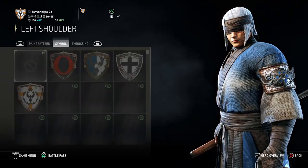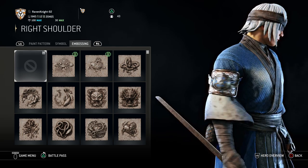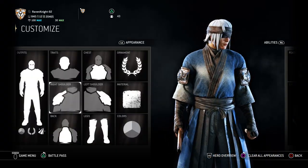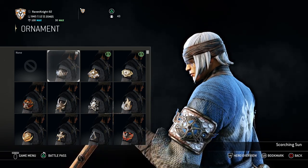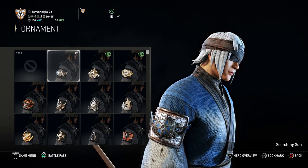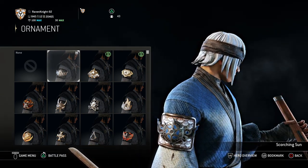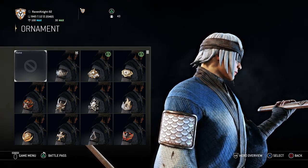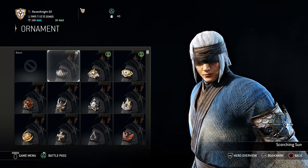Next, for left shoulder and right shoulder, you don't need anything because you've got an ornament covering it. The ornament in question is called Scorching Sun — it's one of the basic ones you can get for Kyoshin because it looks like his symbol. It covers up the arm and I think it works very well for him. You technically don't need it, but I like to use it to give him an ornament that marks where he comes from.